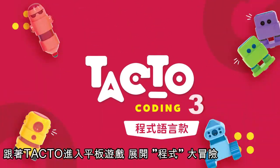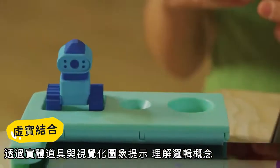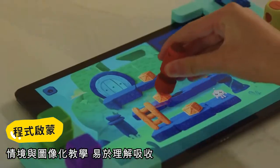Turn your tablet into a coding adventure with TACTO Coding. Use real figurines and visual cues to code the games on screen, and bring stories to life.